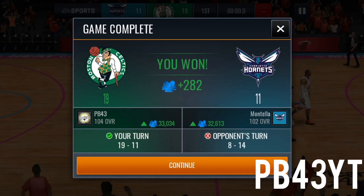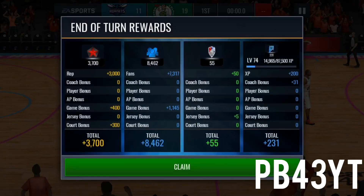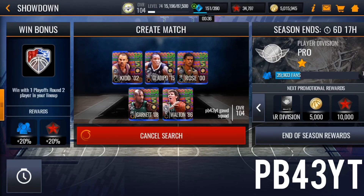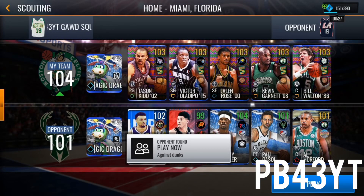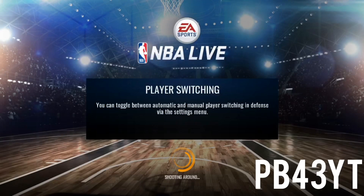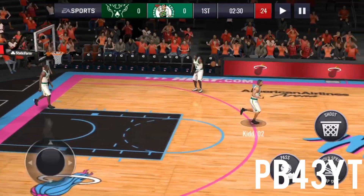We won. The only reason I'm not starting Kidd is because Damian Lillard is the best card I've ever played with in NBA Mobile history, and I've been playing since February 2016 — no way I'm replacing him. The only way I'd replace him is if I get that 104 Curry. We got a 101 overall opponent — he's got a pretty nice lineup with Butler and Pau Gasol. We're gonna go in and try to get Jason Kidd his redemption because everyone scored except him.